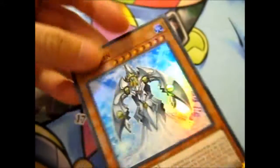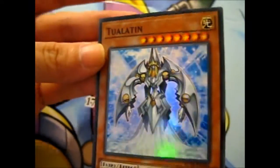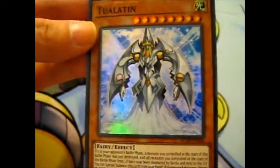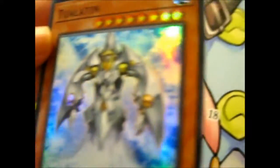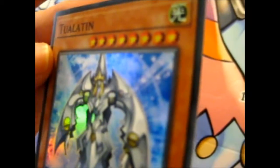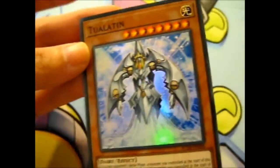So, number 6. And this card is... Tualatin? Is it Tualatin? No idea. How is that a fairy? It doesn't even look like a fairy. Unless that's armor, or it's half Mecha or something — I have no idea. Anyway, there we go, that's that one.